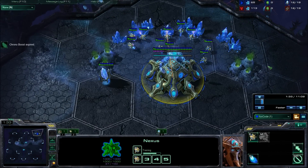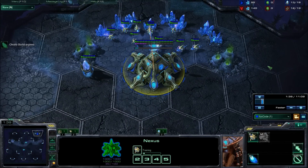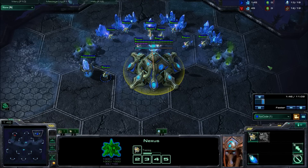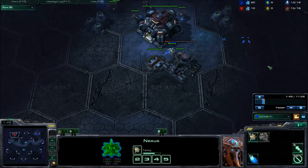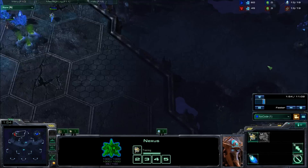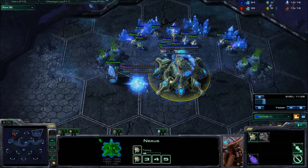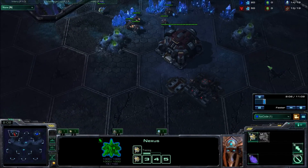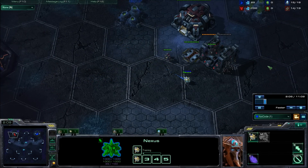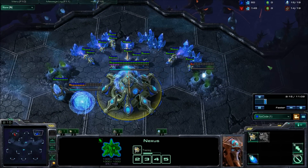You chrono the nexus straight after the pylon is produced. Keep an eye on your scouting probe - you really want to keep it alive. Then you put your gateway down on 13, which is slightly more economical than a gateway on 12. From the scouting I've just seen - no gas and one rax in the main, not walling off - I would normally expect the Terran to fast expand. However, this is against very hard AI, so they'll probably just throw down another rax and attack me, as AI typically do.